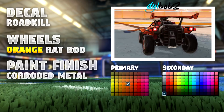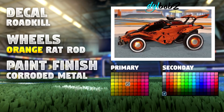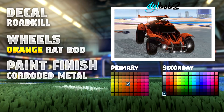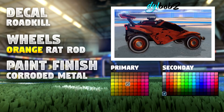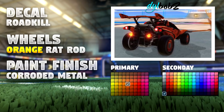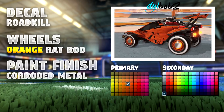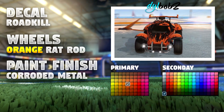The corroded metal paint finish is a standard paint finish, so you can get that for free just by playing the game. These orange rat rod wheels look quite shiny and quite new, but also fit the theme very well for only about 0.5 keys. You can get it super duper cheap, and honestly it's a really menacing looking car, like a villain in disguise. You're going to crush the field with this car.